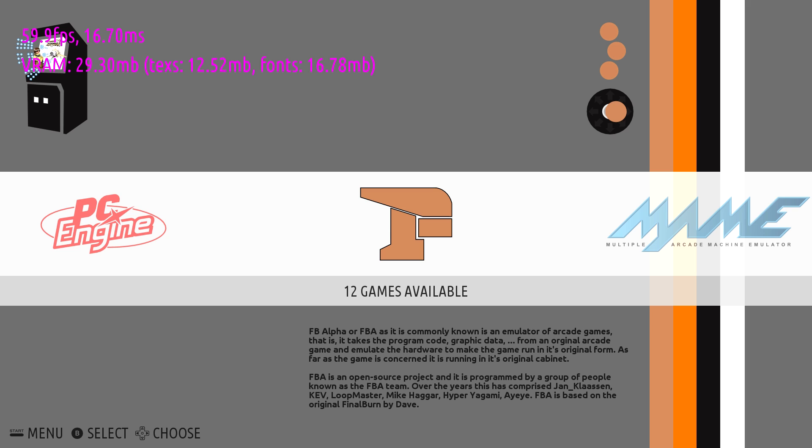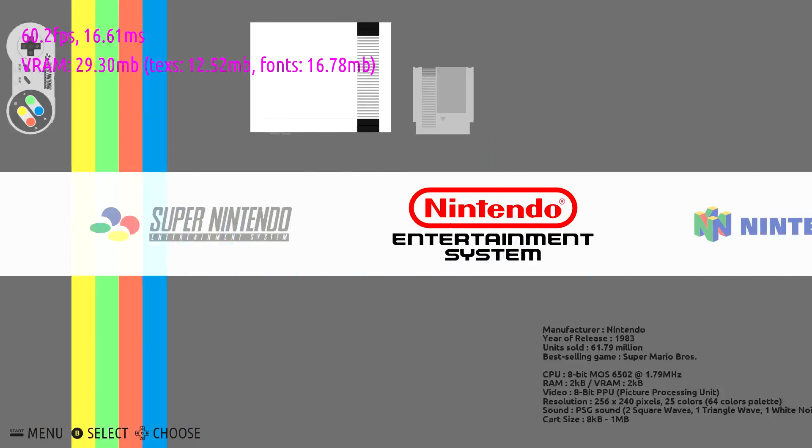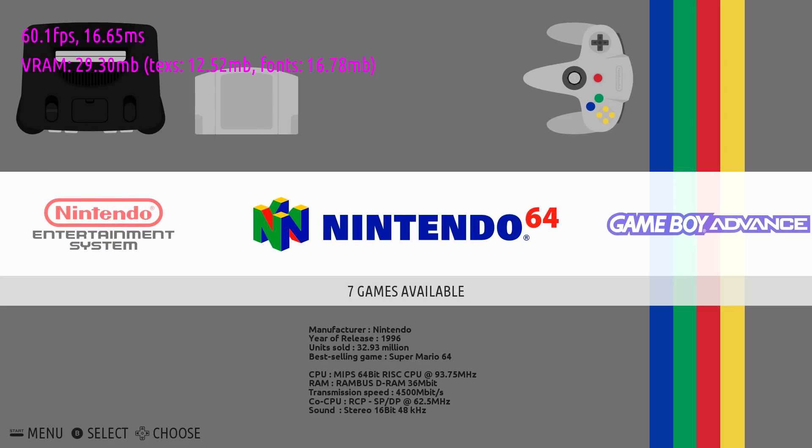One question I get all the time: N64 on RecalBox seems to run better — that's what everybody says. And out of the box, yes, it does run better. That's because the devs have set Nintendo 64 up at a very low resolution. If you took RetroPie and RecalBox side by side and set them at the exact same resolution, they're both going to perform the same because they use the same cores. Unfortunately, I cannot record N64 within RecalBox because the resolution is lower than my game capture allows me to capture.